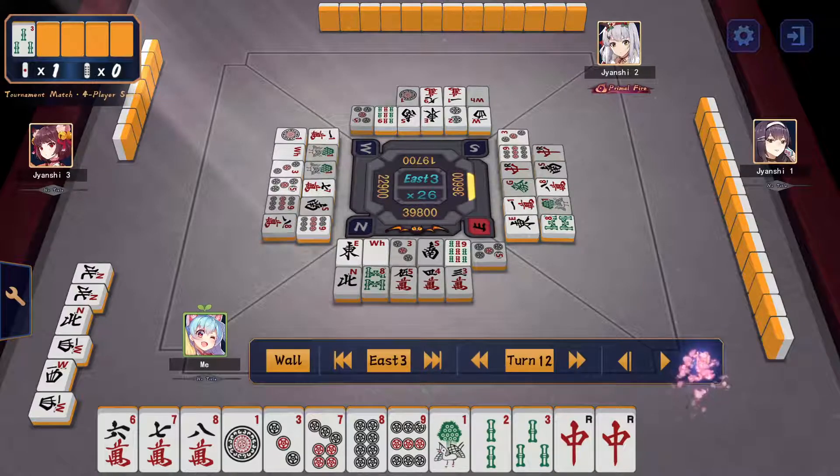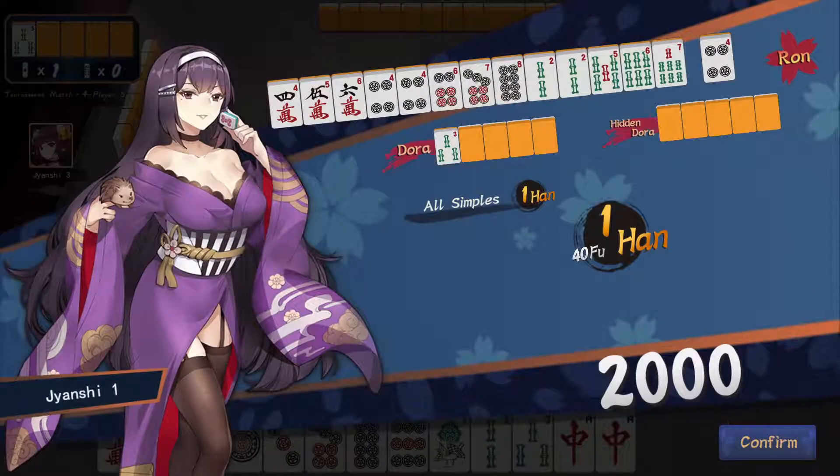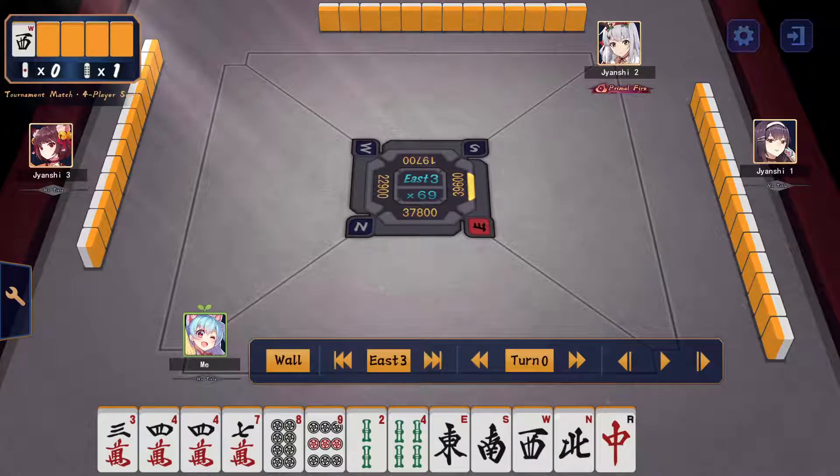After riichi there's not much decision-making. A dama from my shimocha on tanyao-nomi — well, it's not the worst loss. After riichi it basically comes down to luck and other people's decision-making on whether you win or not.